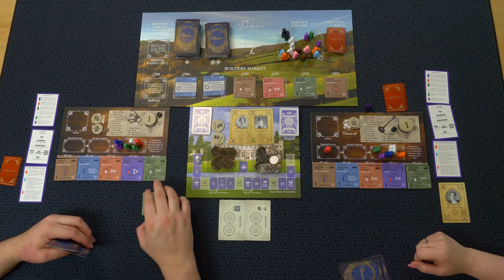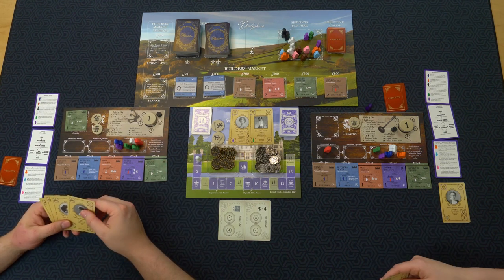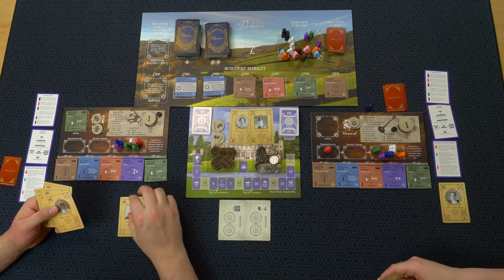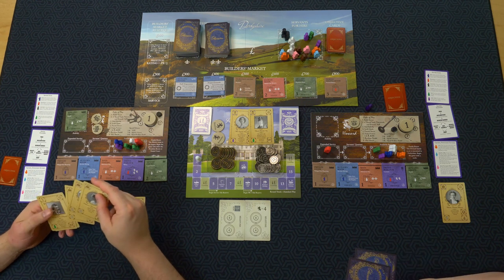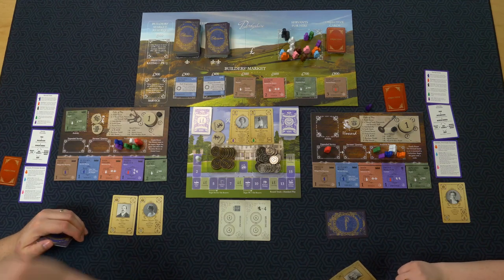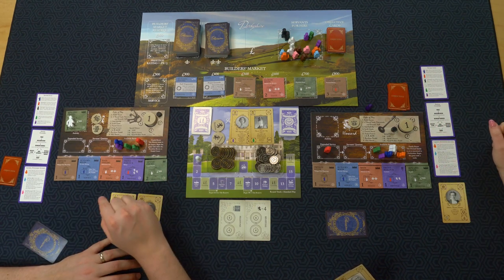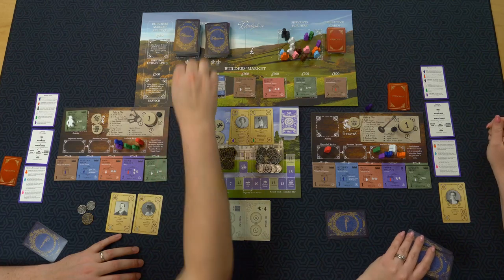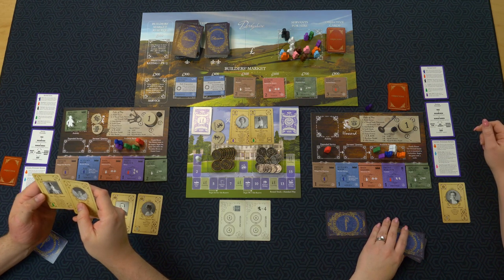I'm going to do the bowling green. John Wessex, Jacob Jingleheimer Schmidt, and Catherine Wessex go for a bowl. The footmen go on there — these guys require servants. I get 500 and get to draw two cards and select one. I go with Winston Hayward.